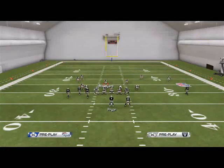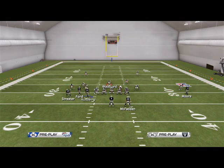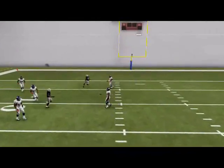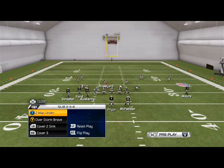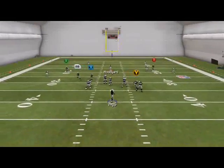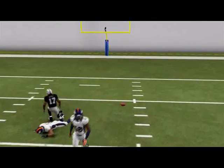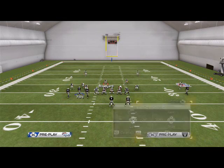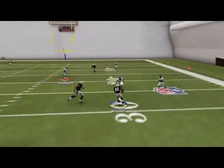The last situation I want to cover is against the cover two sink. A lot of our routes will be covered, so we're going to check down to that deep post pattern — to Denarius Moore over the top. When that middle linebacker sucks down, you hit it right behind him. It's a touchy throw, so if you don't want to make that throw against cover two, that's why we have the block-and-release pattern to Darren McFadden. Against cover two sink, he's just going to drop off — and he's one of the better backs in the game, so he can break a tackle.